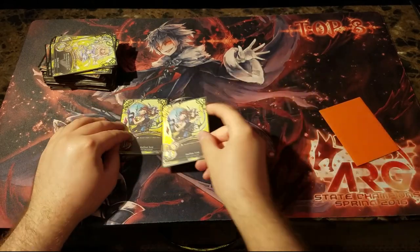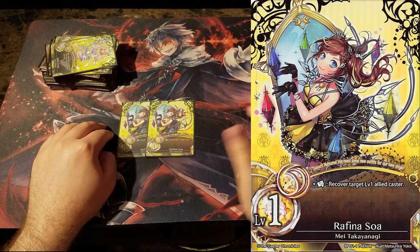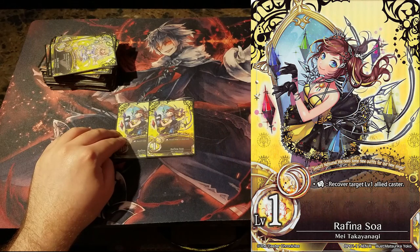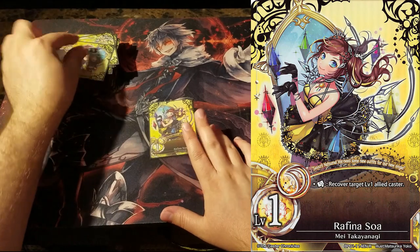Next we have 2 Rufina. Rufina is one of the best cards in the game, I think, in that she is essentially free color fixing and effect stacking for any deck. That's awesome. We're playing yellow so we're playing 2. In decks not playing yellow, I'd recommend at least one.